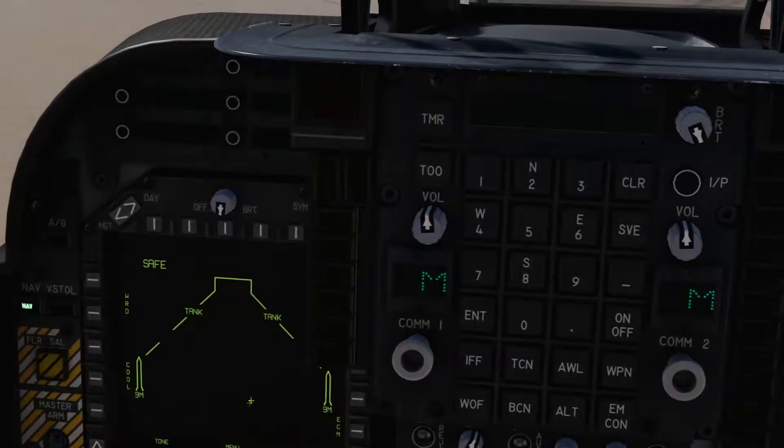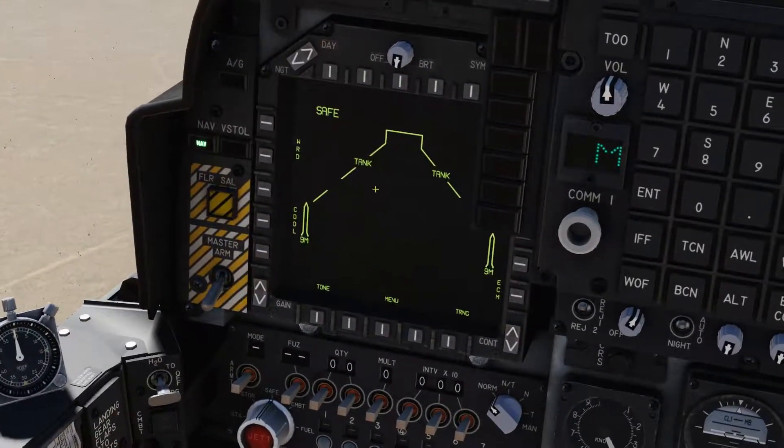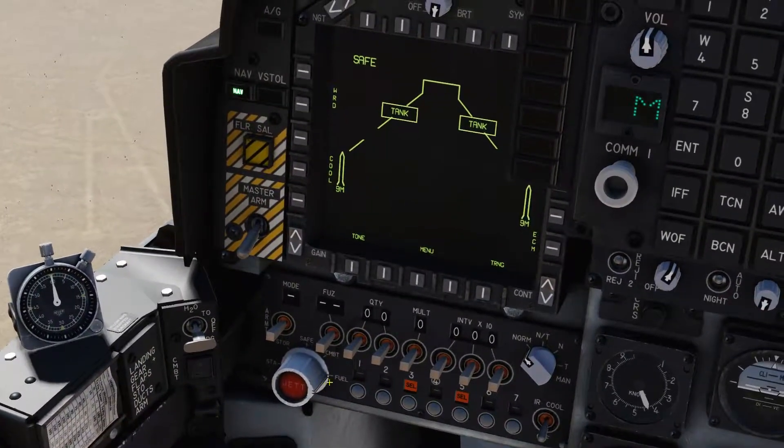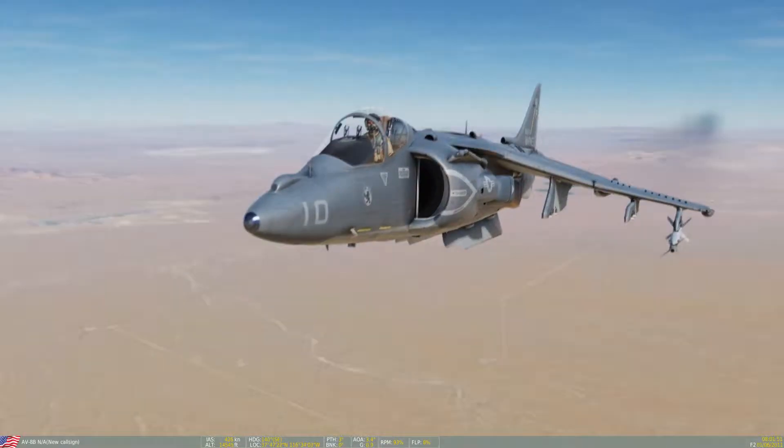We're now left with two tanks. But we weren't short on these two, so we're just going to ditch them — round to fuel and jettison. Goodbye full fuel tanks.